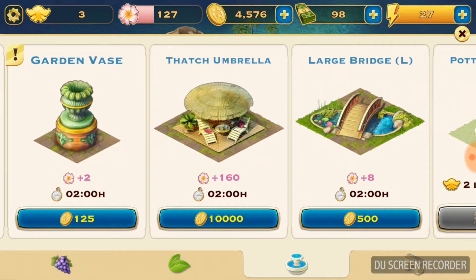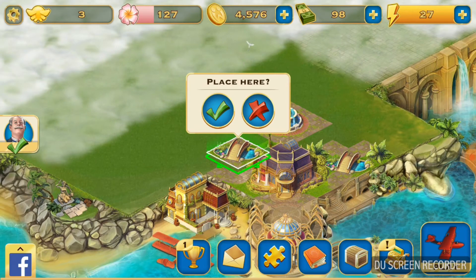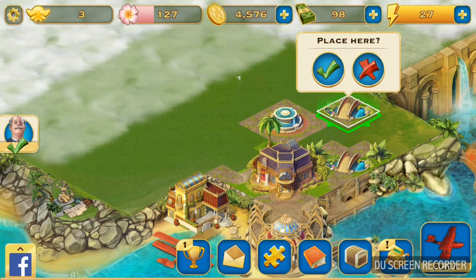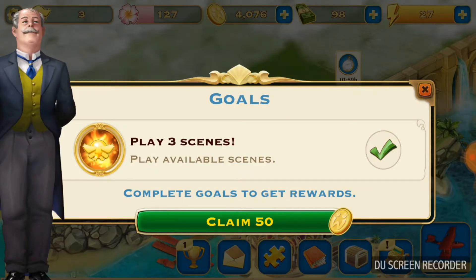I don't have enough money for that — just buy the bridge instead. Clicking the butler icon shows your goals. Once you complete the goals, you can claim the coins.